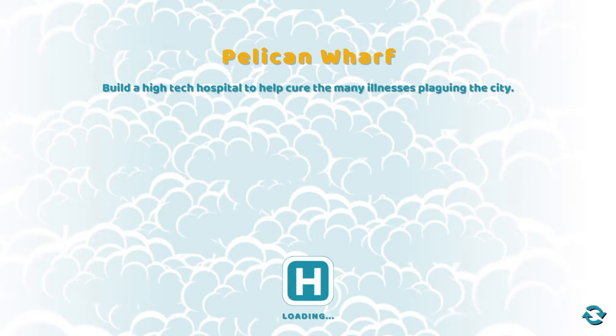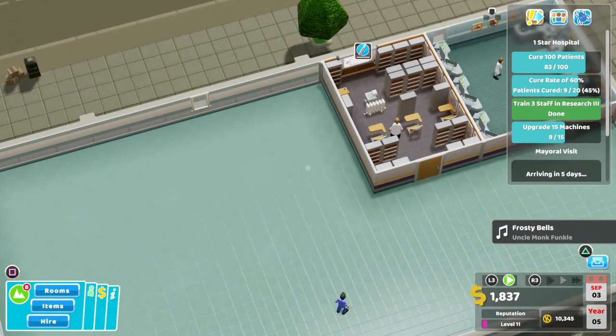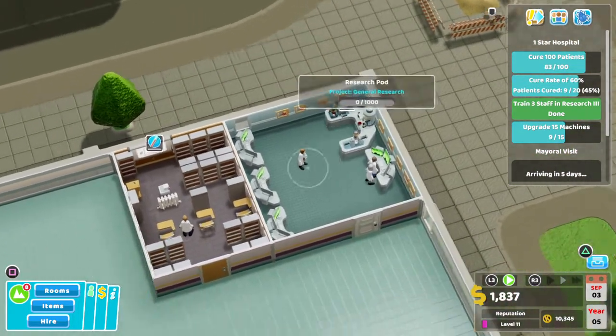If you haven't already, make sure you watch my last two videos on Pelican Wharf — they're building the foundations for the hospital just to make sure that we can do Star 2 and Star 3 relatively easy. So as you can see, you need to cure 100 patients, get our cure rate up to 60%, train 3 staff and research 3 — which we've done already — and upgrade 15 machines, which we're at 9.